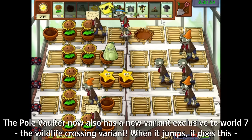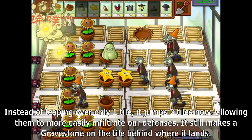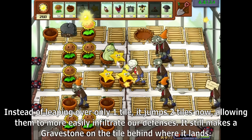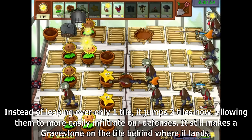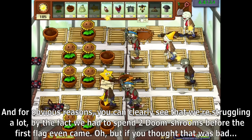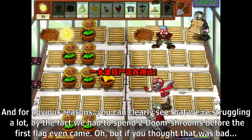When the Pole Vaulter jumps, instead of leaping over only one tile, it jumps two tiles now, allowing them to more easily infiltrate our defenses. It still makes a gravestone on the tile behind where it lands. And for obvious reasons, you can clearly see that we are struggling a lot, having to spend two Doom Shrooms before the first flag even came.